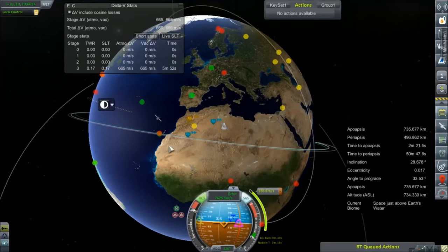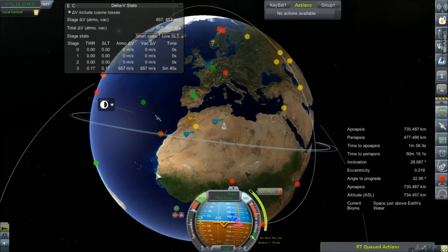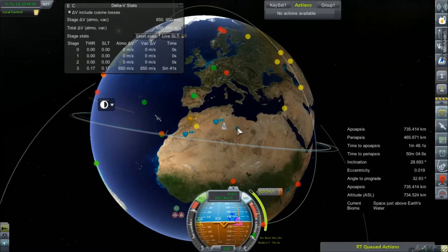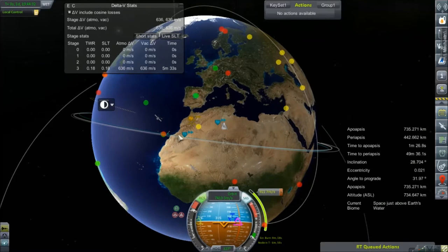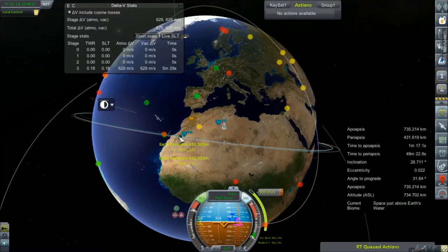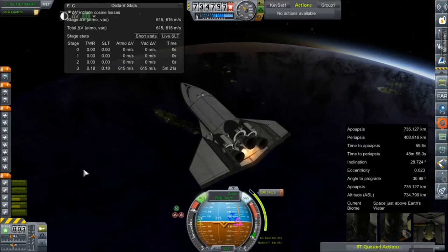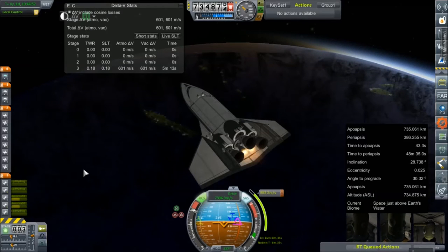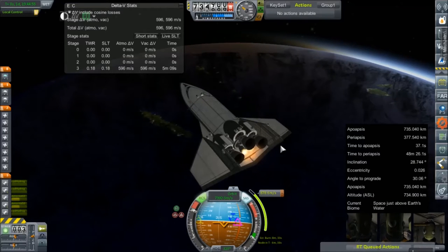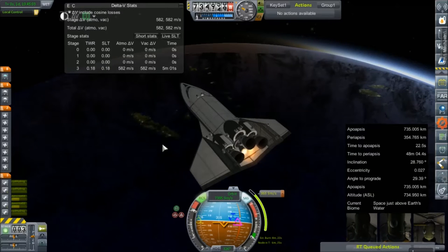I'm experiencing a bug with Kerbal Space Program where I cannot switch, through the tracking station, to any spacecraft that is currently in flight or terminate old flights — lots of debris and stuff like that — which is becoming super frustrating. I had to jump to a spacecraft using Kerbal Alarm Clock and then switch to this one. I've been running on this save file for quite some time now and things are starting to get buggy, namely RSEVE or scatter or some conflict therein where clouds only kind of work. The oceans look like poo, and now I can't switch to spacecraft in orbit.